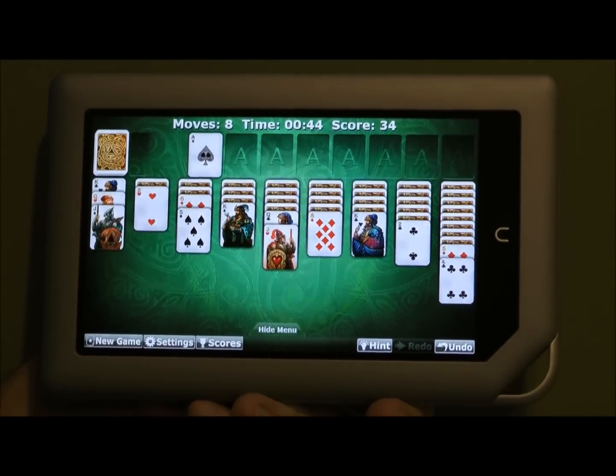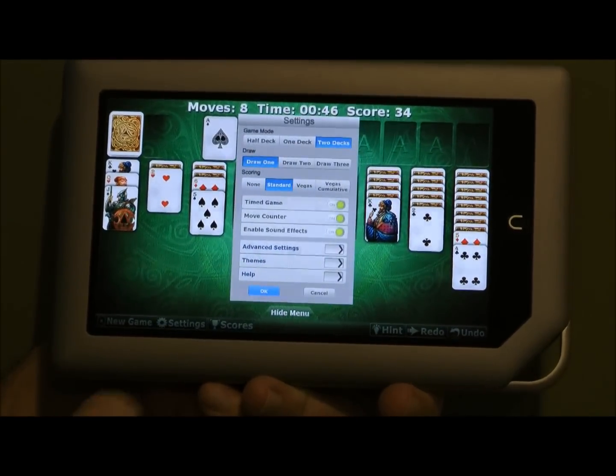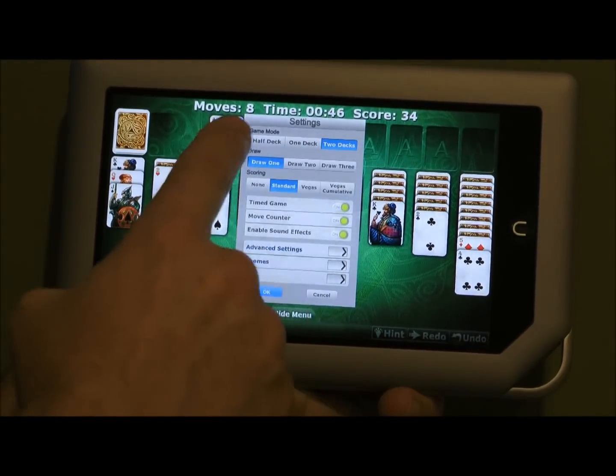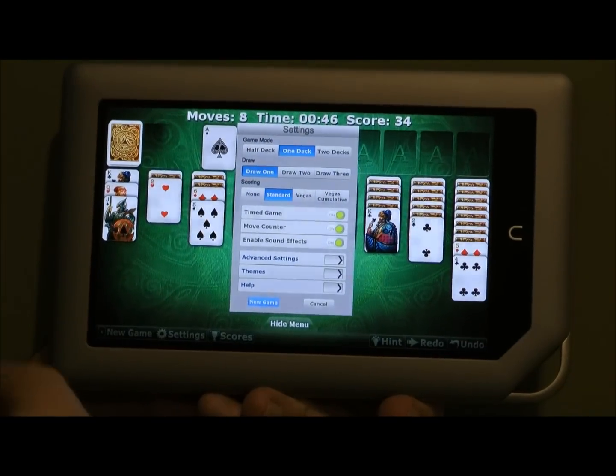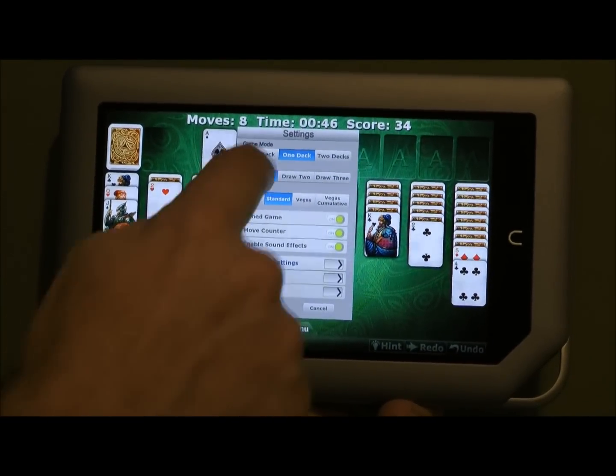Some of the other features of the game are — if you click on Settings, you have various game modes. From the double deck that we see now, to the standard single deck that most people are used to, which uses 52 cards.